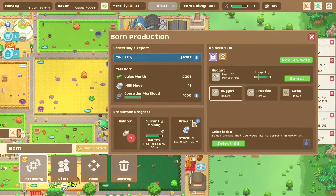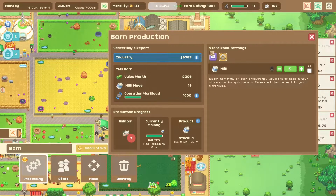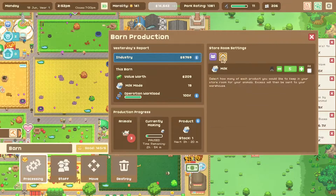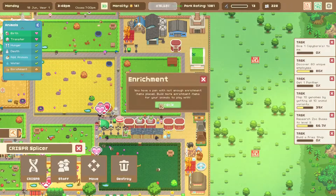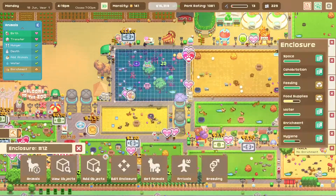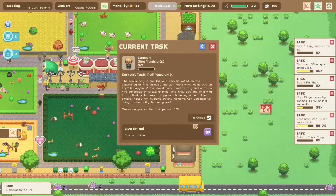Check the barn. We've got three milk stock - we are going to stockpile five, and the rest goes to the warehouse. Who needs enrichment? Monkeys. I have a lot of monkeys, I will sort that up too. The capybara should be ready to be... nope, it's still in the nursery.